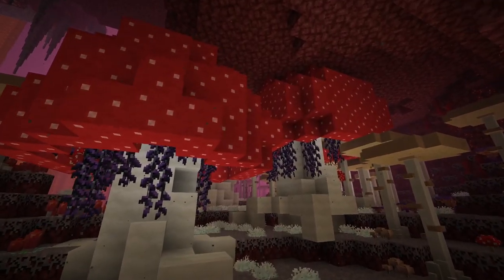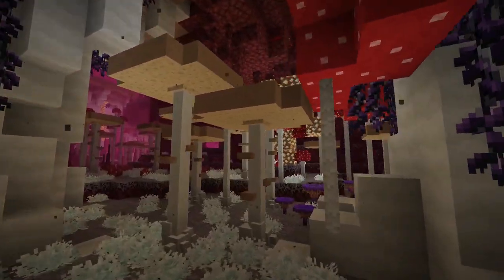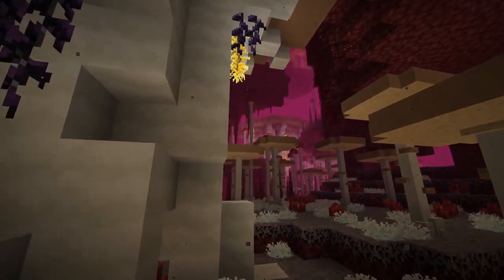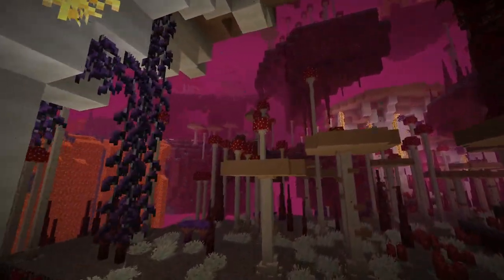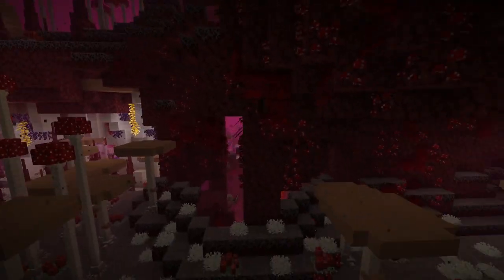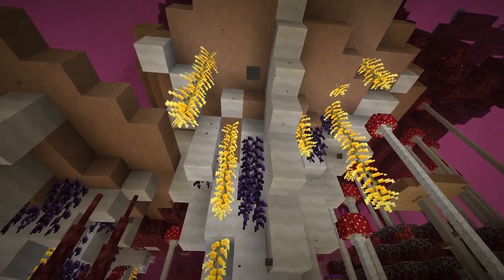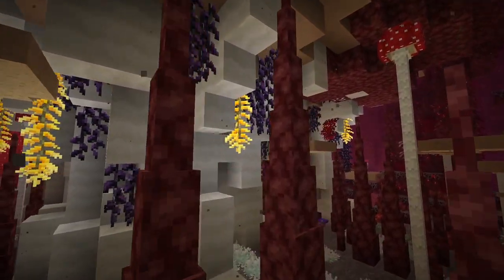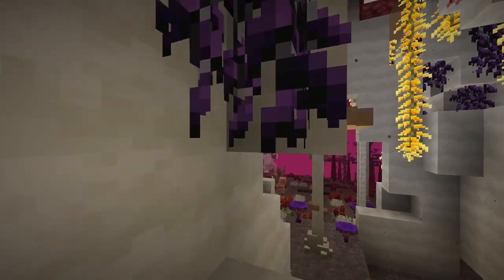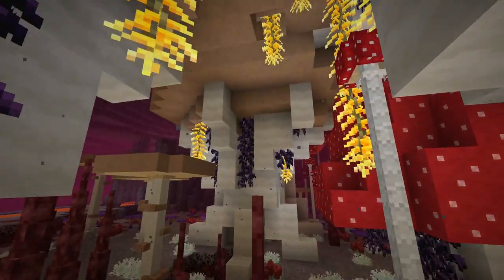The next biome is similar to the mushroom forest biome that we already saw, except it only includes the common red and brown mushrooms, but there are also giant versions of them. This biome is the nether fungi woods. It has giant brown and red mushroom trees that you can climb and collect cool resources from, and there's also some golden vines that hang down that you can collect to make your area glow as well.